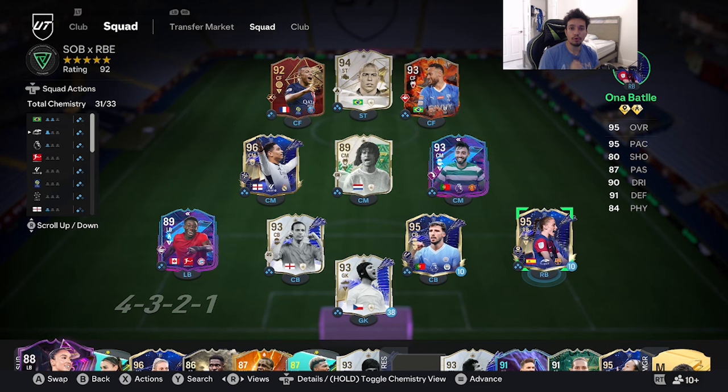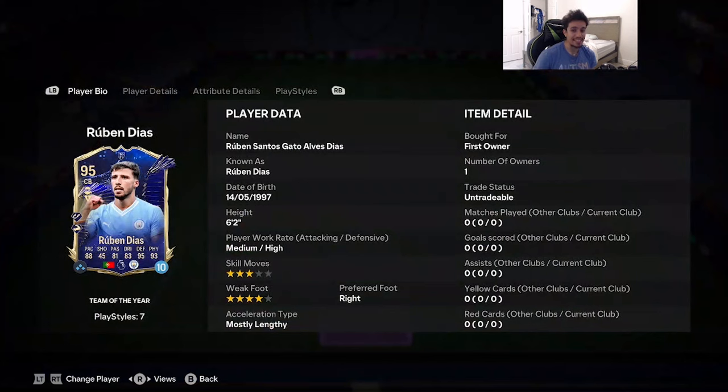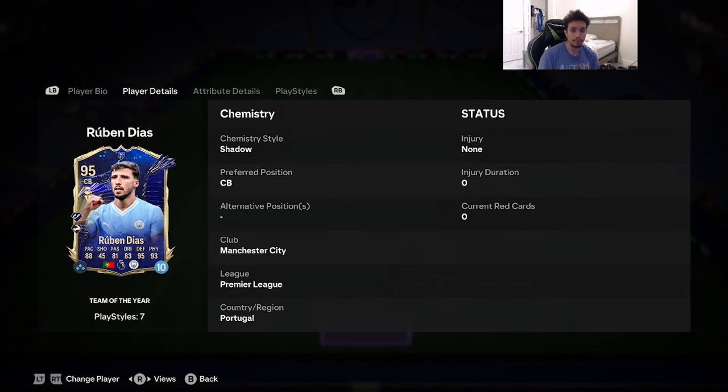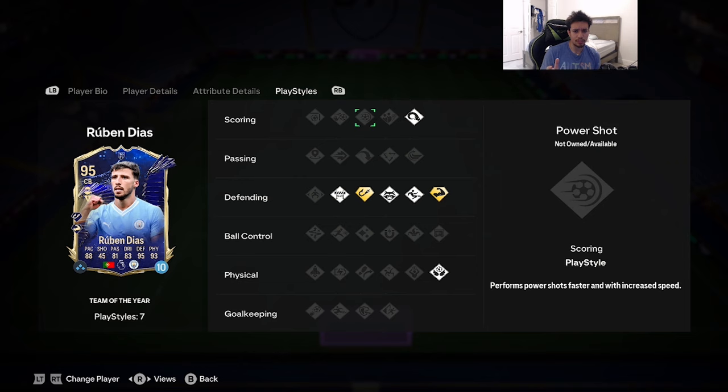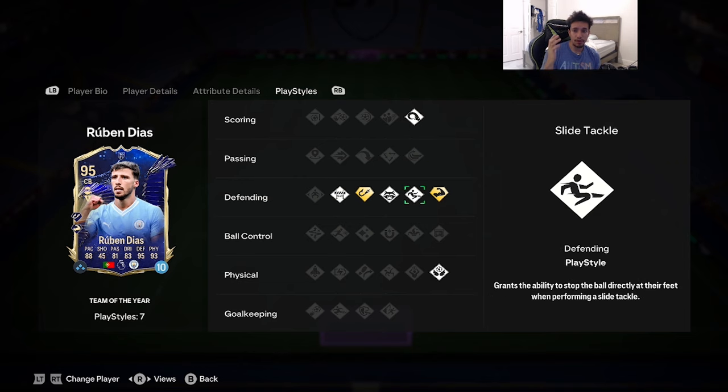Yo YouTube, welcome to another video! Today we're going to review the big boy 95-rated Team of the Year Ruben Diaz. We're looking at a 6'2 card with medium-high work rates, three-star skill moves, four-star weak foot, right foot. Acceleration type is mostly lengthy — 88 pace, 81 passing, 83 dribbling, 95 defending, 93 physicality. Traits include power header, slide tackle, and bruiser on plus.